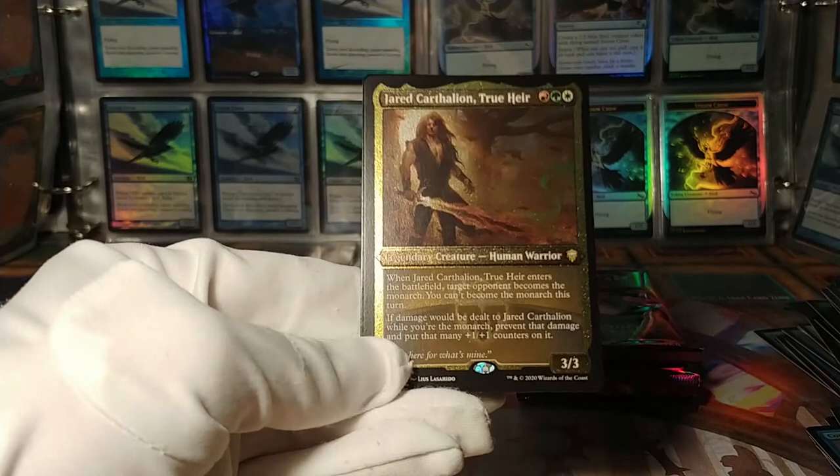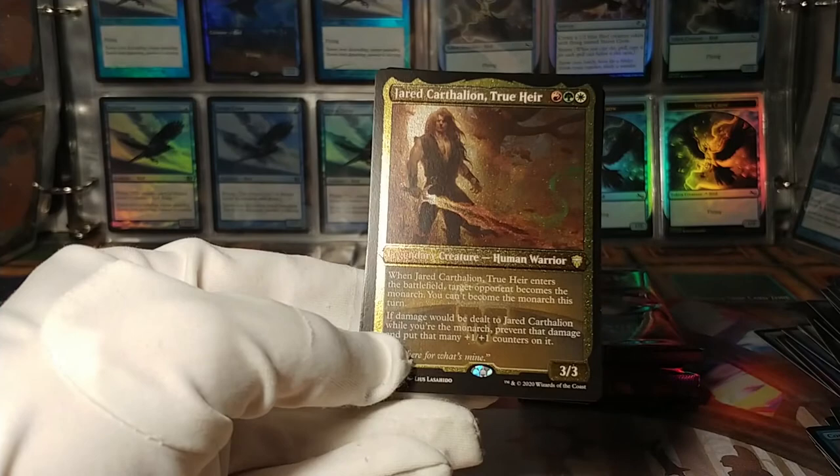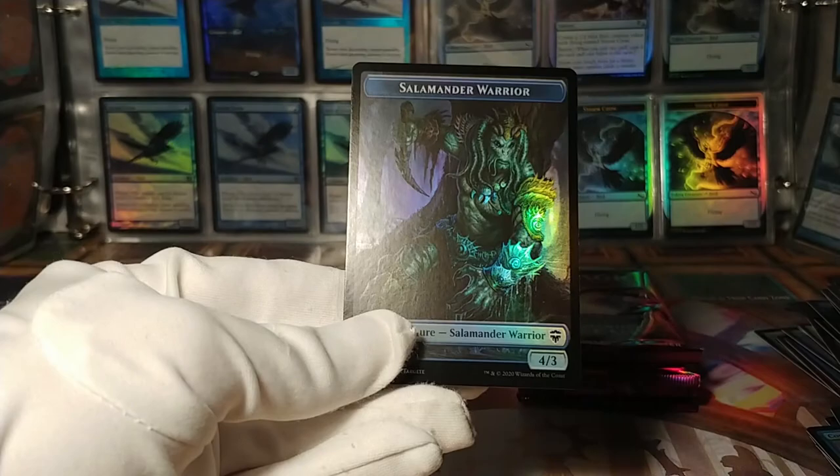And here we have Jared Carthalion, the True Heir. When it enters the battlefield, an opponent becomes the Monarch. If damage would be dealt to Jared while you're the Monarch, prevent that damage and put that many +1/+1 counters on it. An interesting way to build around the Monarch mechanic by giving it to somebody else. Still nifty.